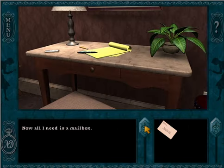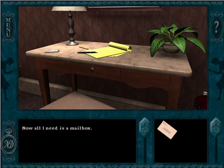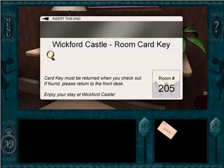Nancy needs a mailbox. So that's the premise of this game — Nancy is on vacation, and the vacation is going to turn into a mystery. This will be the first of many such vacations for Nancy.